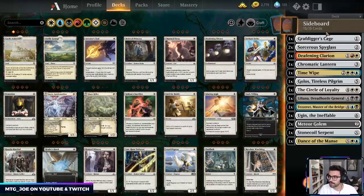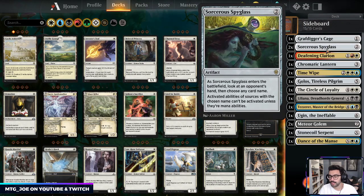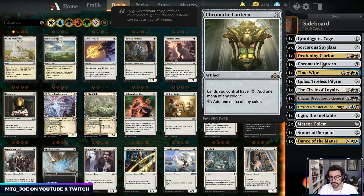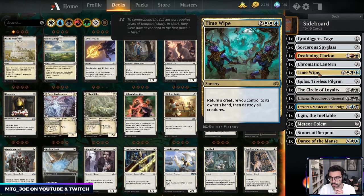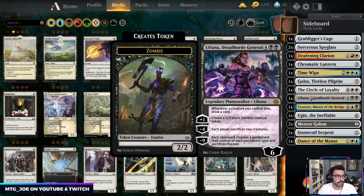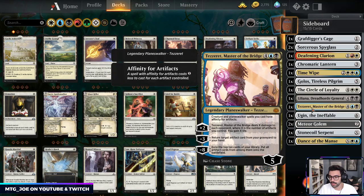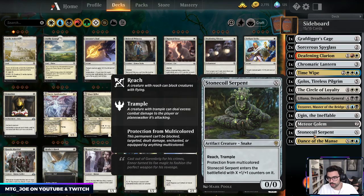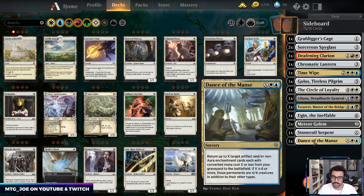The sideboard has Grafdigger's Cage versus graveyard decks, Spyglass versus planeswalker-heavy decks, Clarion when we have Chromatic Lantern out, a Chromatic Lantern in the board to fetch for, Time Wipe, Golos, Circle of Loyalty against control decks to keep making tokens. With Karn we can animate Circle of Loyalty as a beater. Liliana is a good planeswalker to control the board. Tezzeret can deal damage or cast your stuff cheaper with its affinity-style ability. We also have another Ugin and two Meteor Golems as removal.